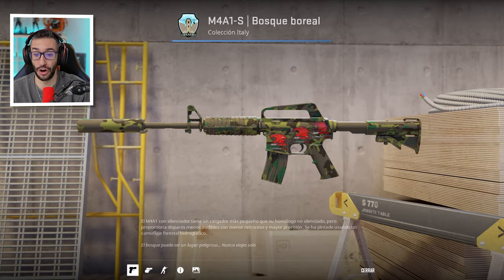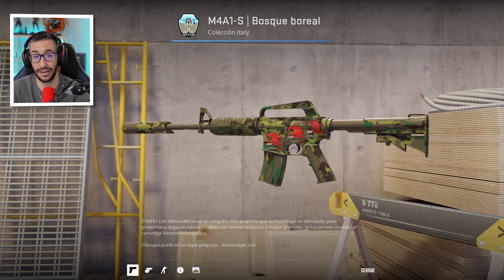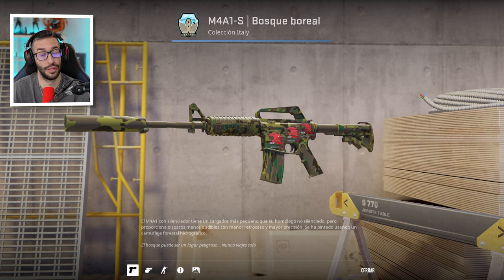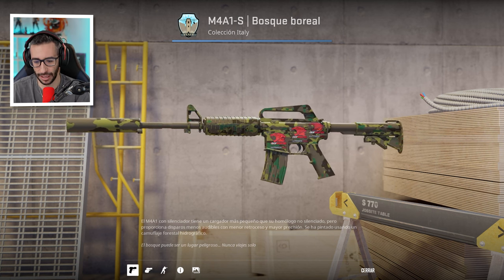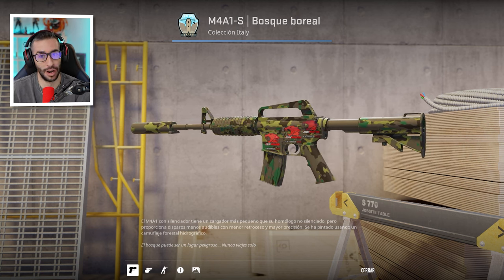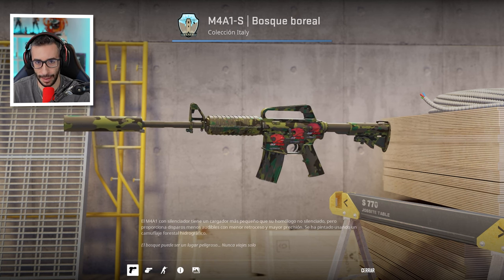This is a clear example: an M4A1-S with three Power stickers that, as you know, are worth 60,000 euros each. What does this mean? This skin is not worth 180,000 euros — it's much less because it's a very ugly skin that doesn't complement these top-tier stickers. So the person who crafted this either regrets applying them to the skin or literally regrets having applied them at all, because they could have kept them and made a lot of money.